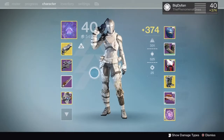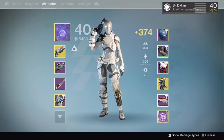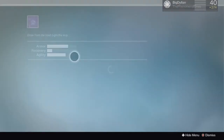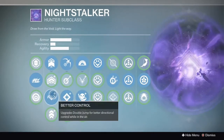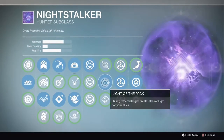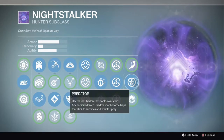I forgot to mention on the warlock — you're going to want to use intellect and discipline. But anyway, let's get straight into the hunter. Again, weapons are personal preference. The subclass for the night stalker I'm going to be using: vanishing smoke, black hole, light of the pack, and predator.